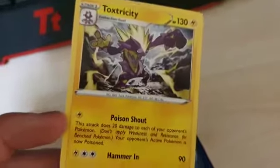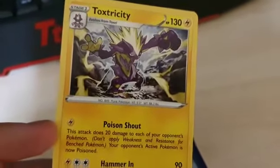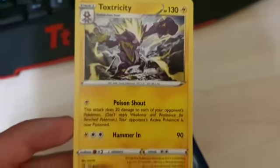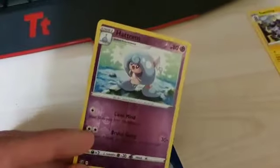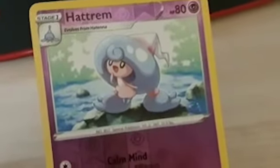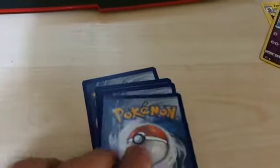And we get a Toxtricity — I think that's how you say it. That looks pretty decent. I like the way they've done that. I think it's related to that Toxty Pokemon thing. That's a nice card — I like that card. I don't think it's worth anything though. And we've got a Hat Trim — is that literally a little mini kid in a little hat they've used as a Pokemon? Anyway, we've got three or four more cards left.